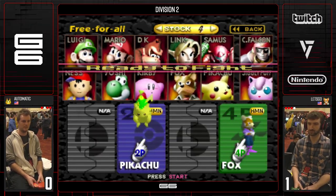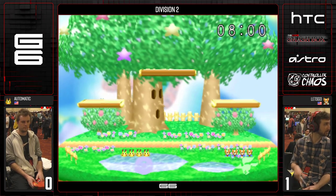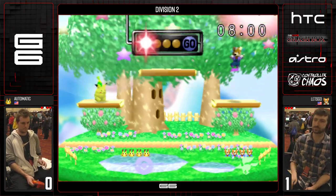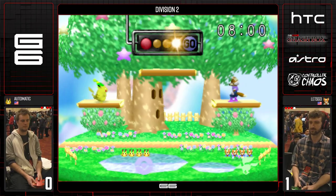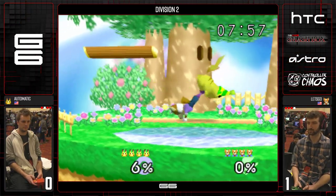Automatic had a few opportunities, a few edgeguards, some whiffs. Let's Go was more consistent in the edgeguarding there. More of the same — hopefully Automatic is a little cleaner on the edgeguards.